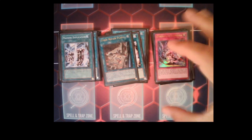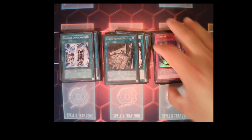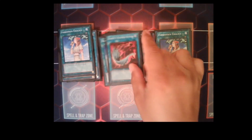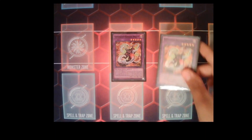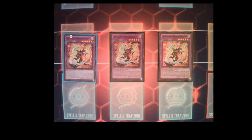For hand traps there are about seven open spaces. If you want more hand traps, consider dropping Cyber Repair Plant and maybe one Galaxy Soldier to fit up to nine hand traps. To keep it budget, we're playing three Chalice, one Feather Duster, and three Imperm found in the Cyber Strike structure deck. Any hand traps work — Ghost Ogre, Ash Blossom, whatever you prefer. For the extra deck, we're playing three Chimera Tiamaton Rampage because the going-second combo uses two of them.